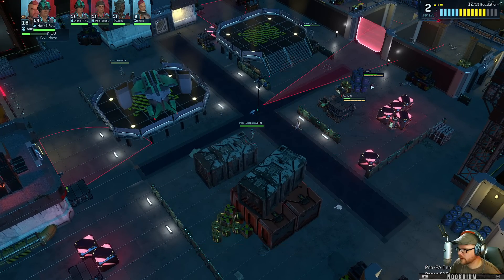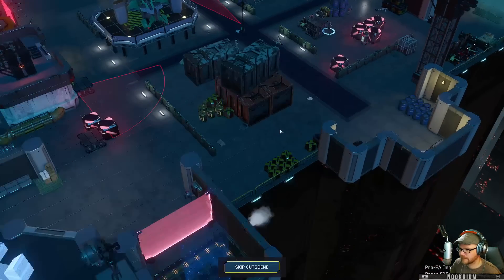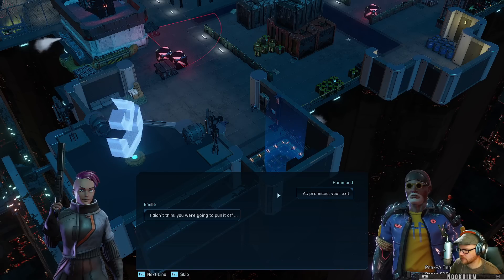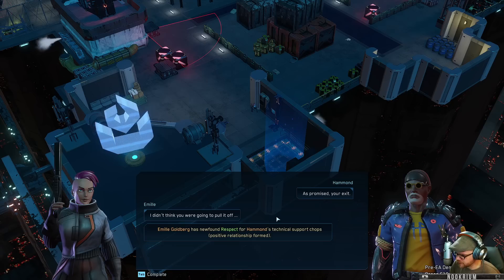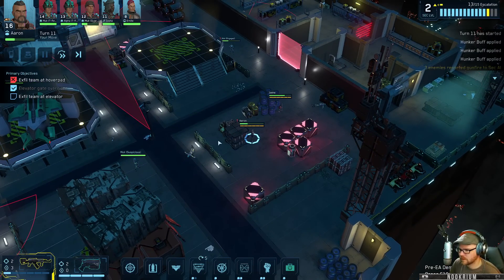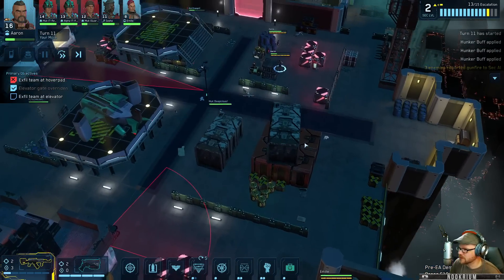We're out of his sight. Turn 11. Promise you exit, and you're going to pull it off. Emily has a newfound respect for Hammond's technical support chops. Oh yeah, me too. Do we have to go - is that where we need to go? I thought maybe it was going to have us go somewhere else. If I knew that we would have moved together.